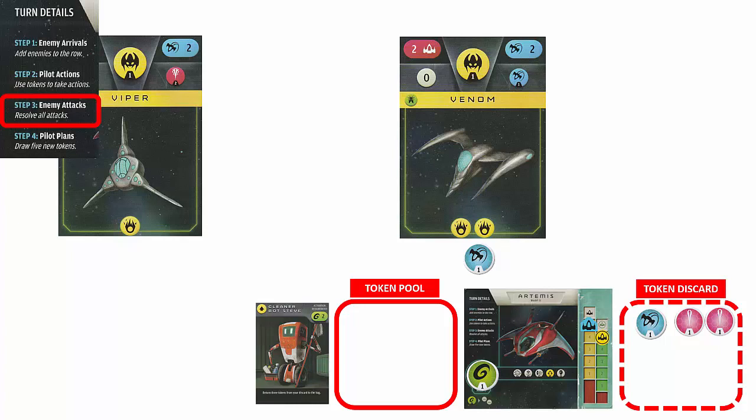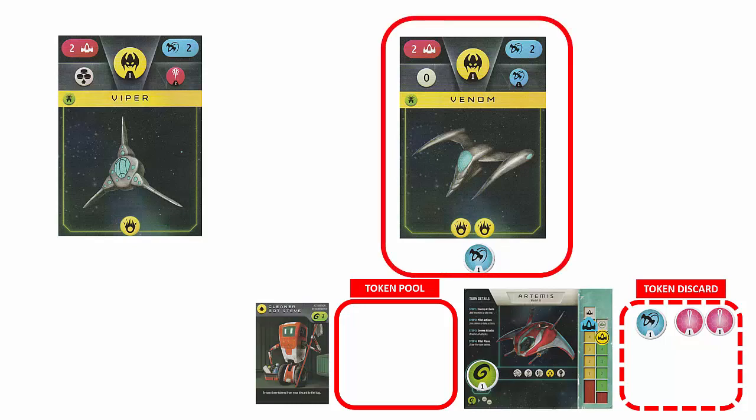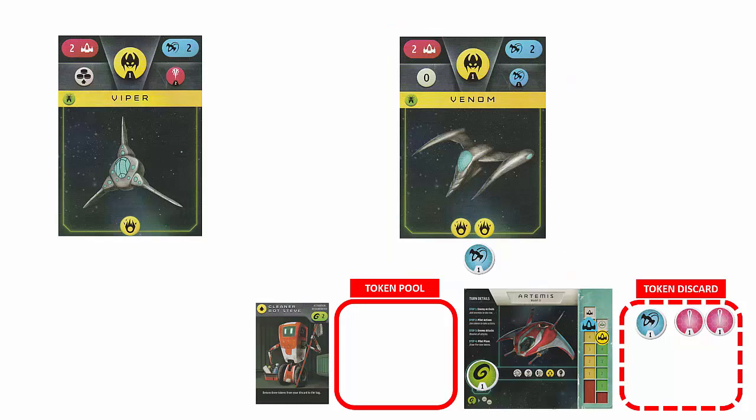During the enemy attack step, enemy ships get their turn to attack. If an enemy ship has at least 1 token under it, it is considered stunned and cannot attack this turn. Since the Venom ship has a token under it, it is stunned. The other ship inflicts 1 damage to our shields, so we move the shield marker down 1 space. For each damage dealt to our shields but not our hull, we select 1 token from the discard area and remove it permanently from the game. We then move the tokens below the enemy ships to the area above them.